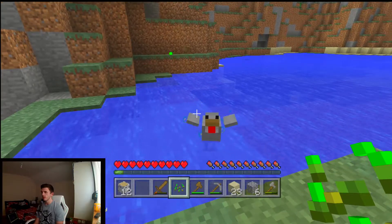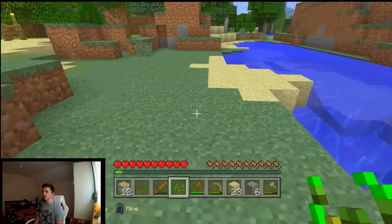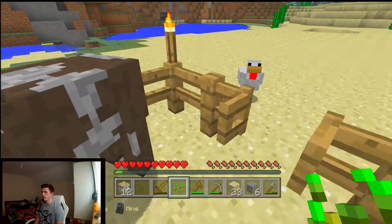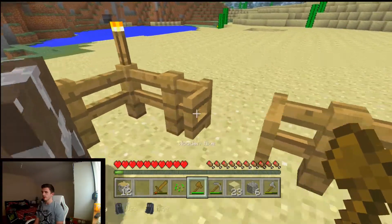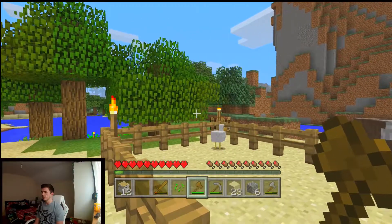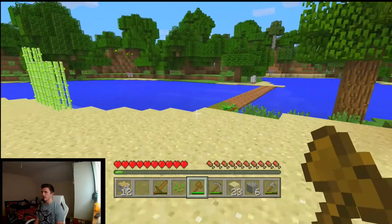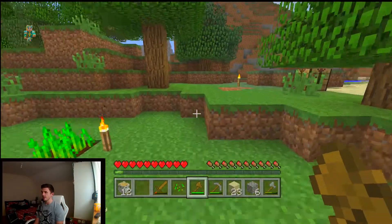Do we want a chicken farm? Probably not, but I guess it's no harm to have one. Can we take him in here? Come on, come on, come in here — that's right. There we go, so we have two cows and a chicken. Now can he jump over that fence? I don't think he can — I think it's only a block and a half. Not entirely sure — I guess we're going to find out if I come back and he's gone.